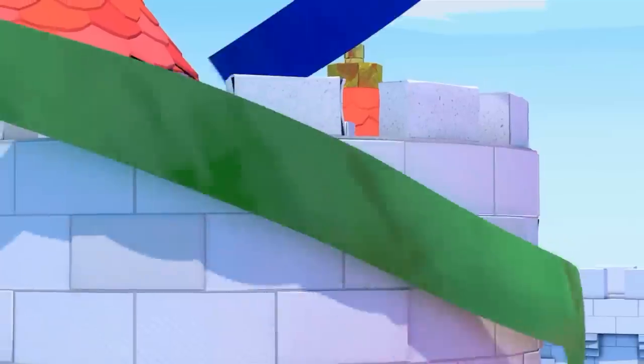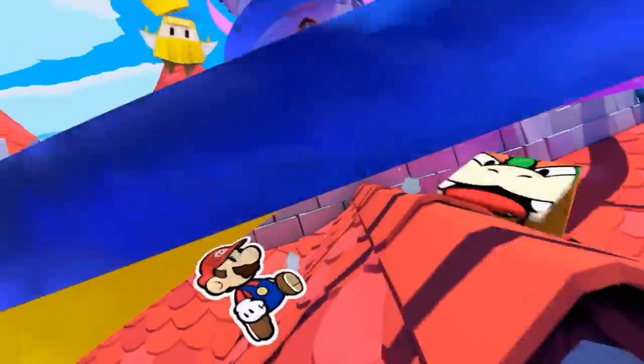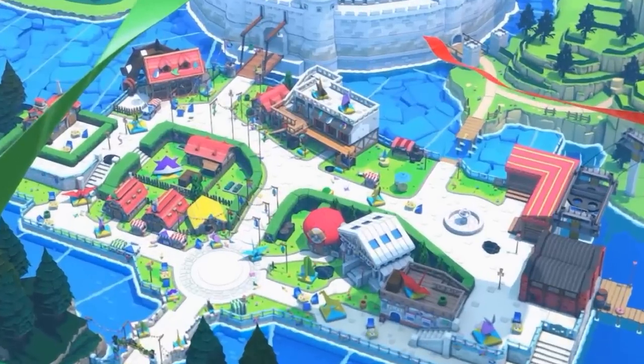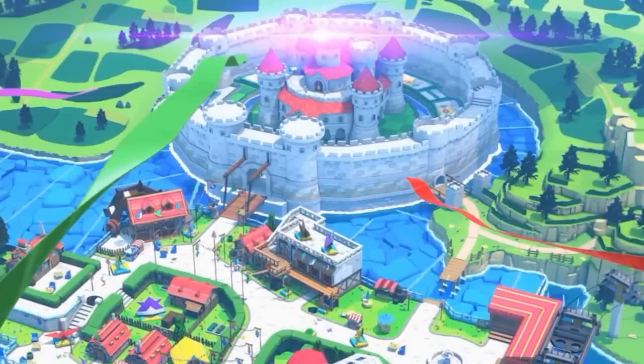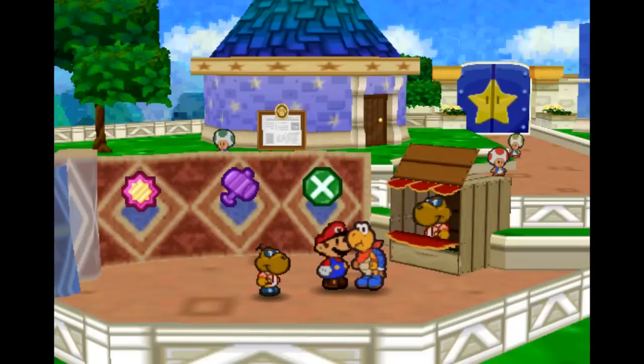That covers most of the story elements, so let's move on to exploring more of the world itself, starting with what appears to be the center of it all: Toad Town. Let's just take a moment to look at the scale of it — Toad Town is absolutely massive by Paper Mario standards, consisting of 2 levels, 13 different buildings, multiple pathways, a variety of transportation options, and of course Peach's Castle itself (at least for now). We're pretty confident this is the biggest town in Paper Mario history.